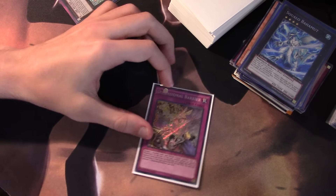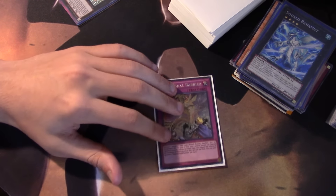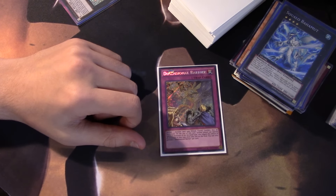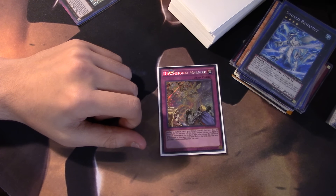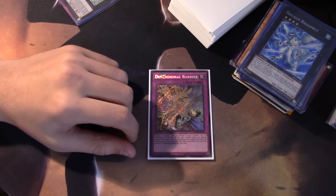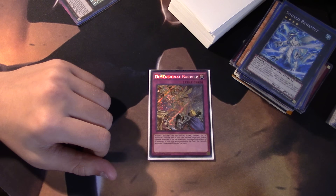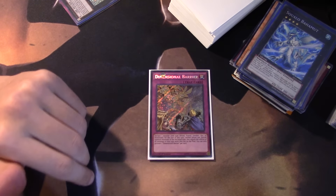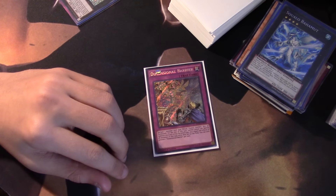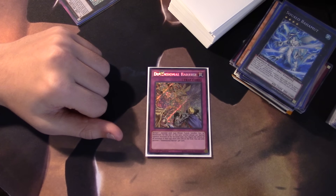Hopefully I can get two more of these — if you guys can hook me up with some Dimensional Barriers that'd be very much appreciated. Dueling Network isn't a thing anymore and I can't get YGOPro or DevPro to work correctly. As a YouTuber I really hate proxying cards, especially for real-life deck profiles, because people don't like it when you proxy cards like this.